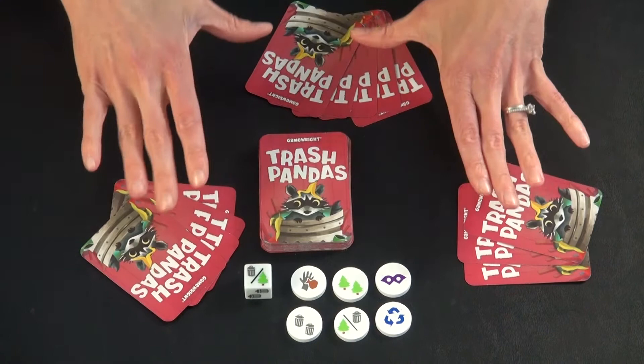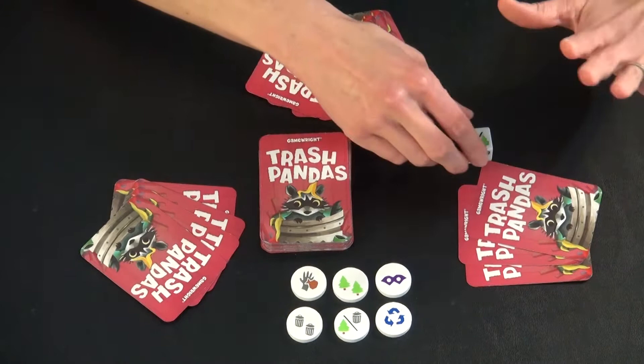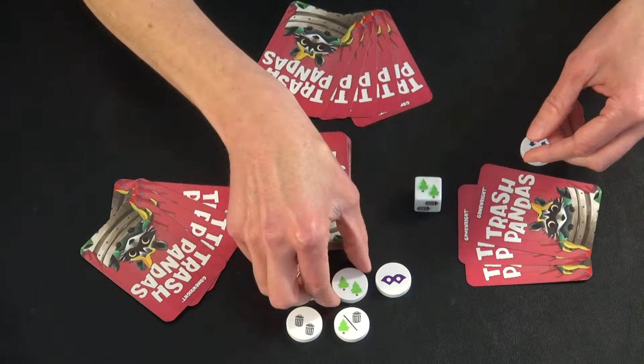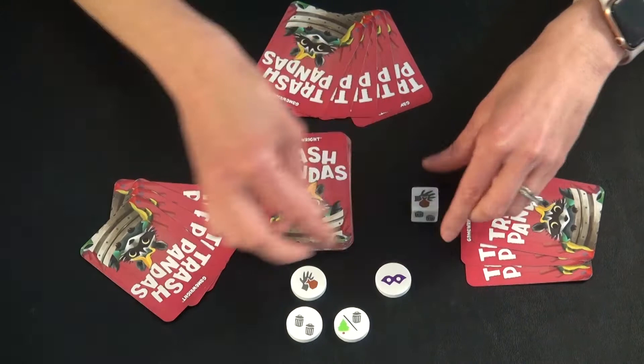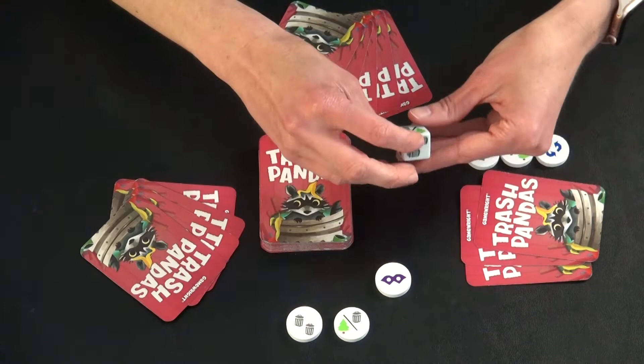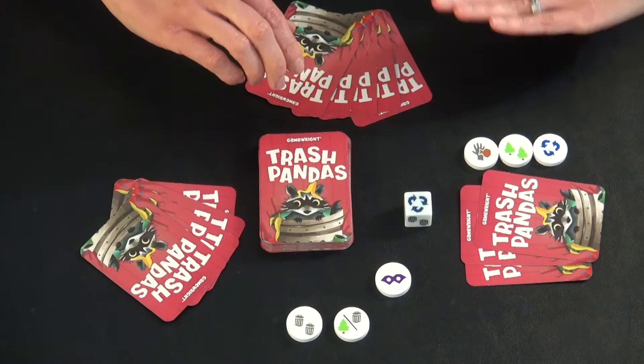You can look at your cards, but they are a secret to the other players. On your turn, you start by rolling the die and then take whichever token corresponds with it. It's kind of a push-your-luck thing where you keep rolling, get another token, and choose: do you keep rolling and try to get another token, or do you stop and resolve your tokens? Because if you roll again and get something you already have, unless you have a special card, you have busted and your turn is over.